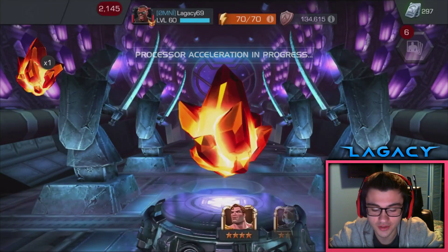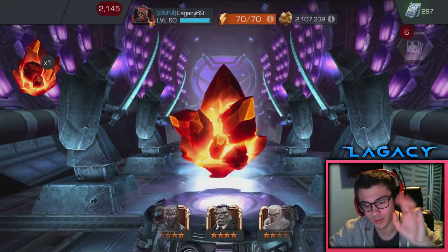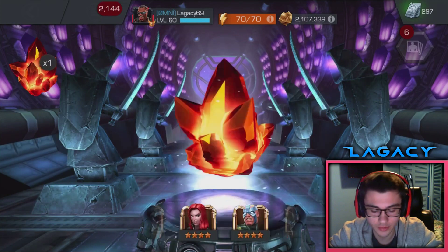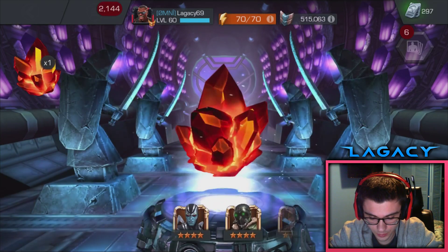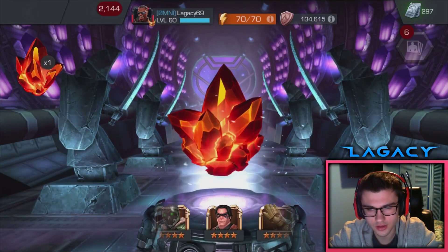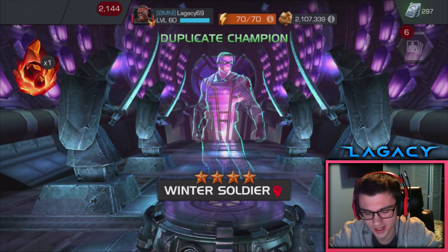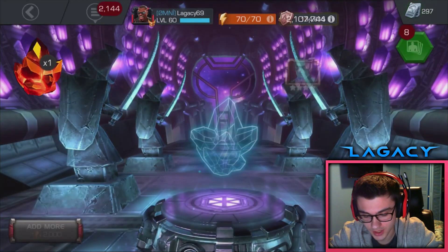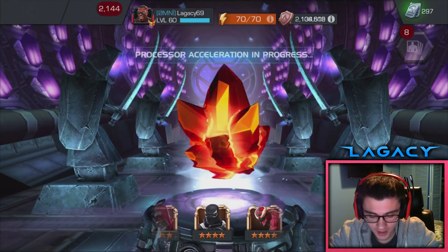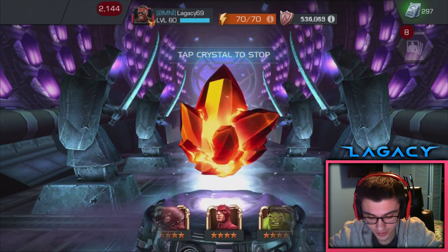Alright, two crystals left to go. Let's tap this one with the magic touch — see if we can get anything good. Max sig — let's see. We're pulling a Winter Soldier. I don't think he's maxed — I think he's like 60 or 80? We actually got a lot of champions to sig 99 in this video. For next time, we'll have a lot more opportunities.